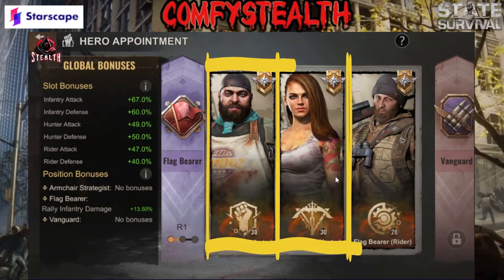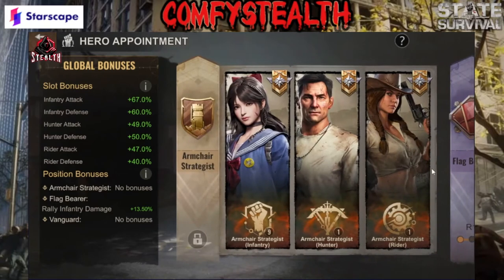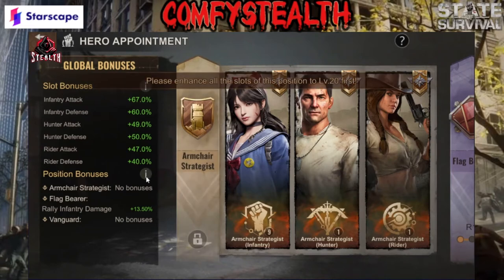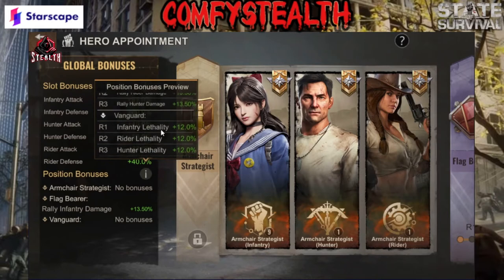Rally leads should be focusing inventory, hunters, and riders for that damage bonus. Afterwards, you're going to want the health bonus. Now don't get me wrong — the health bonus does not help for hunters and riders because they don't need health, but that inventory health is very good. 12 inventory health is what you're really wanting if you're one of the max rally players.